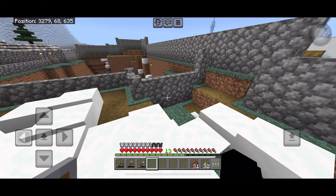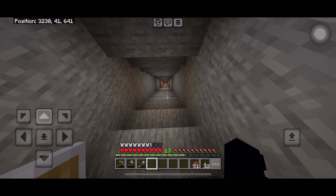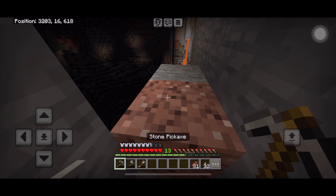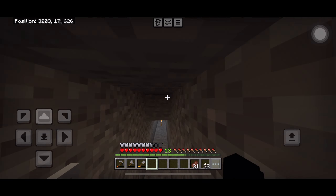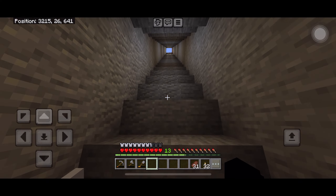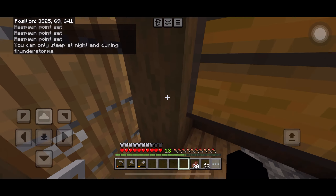Why am I failing? There we go — it's really easy to go down here, well except for going back up one block at a time. I'll eventually add some stairs here. Actually, I noticed the sun was going down soon and I feel like scary mobs would spawn in the cave at night. I'm not sure if that's how it works, but just to be safe I'm gonna sleep. It's now morning!